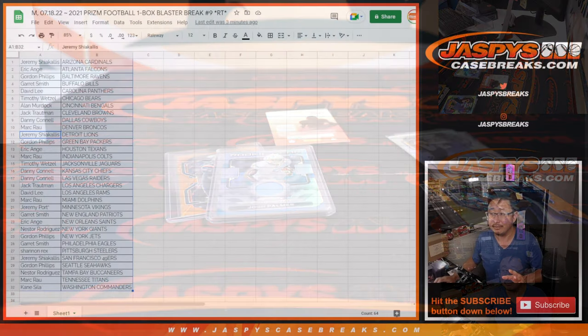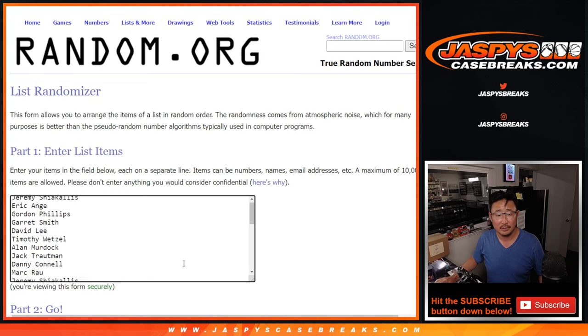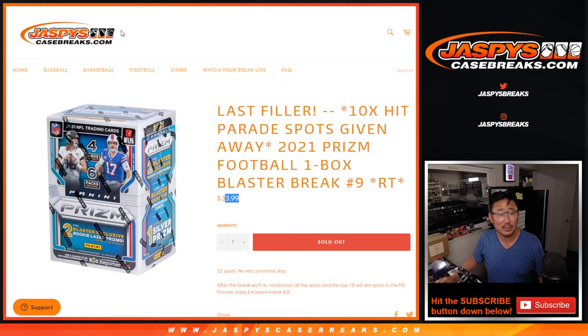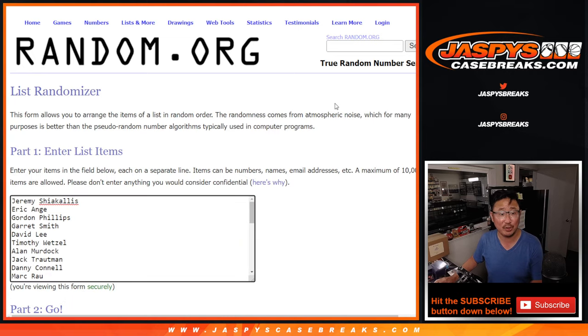That was a nice, decent box. But the whole point of this is not that — it's those 10 Hit Parade Jaspi exclusive spots. Let's gather everybody's names. Final dice roll. New list. A $34 spot could get you a $100 spot. Top 10 will win spots — top 10 after four and a one, five times. Fingers crossed, good luck.